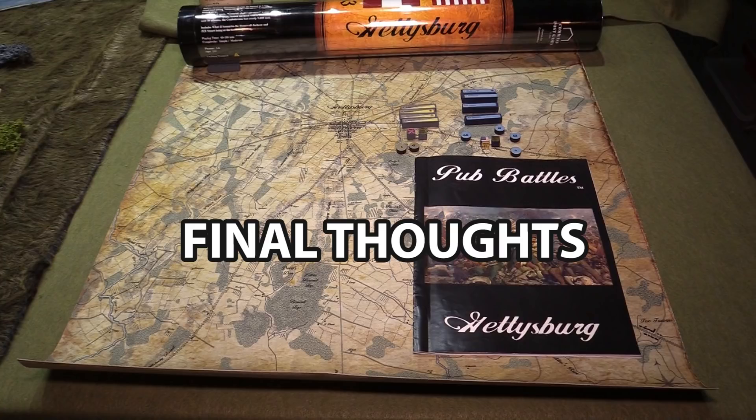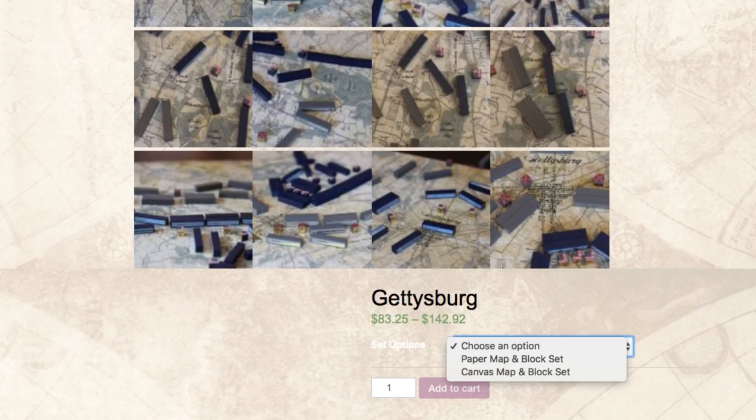Final thoughts on Pub Battles Gettysburg: great game, beautiful presentation, very fun to play. Should you buy a copy? The cost ranges from about $85 to $140. The $85 option is the paper version with blocks, but to get the canvas version, which is very beautiful, you're looking at close to $140. Honestly, the main appeal of the game is that amazing canvas map — it's stunning, something you could hang on your wall.